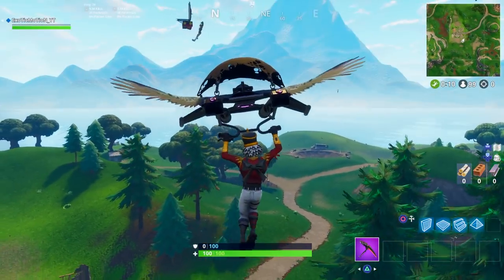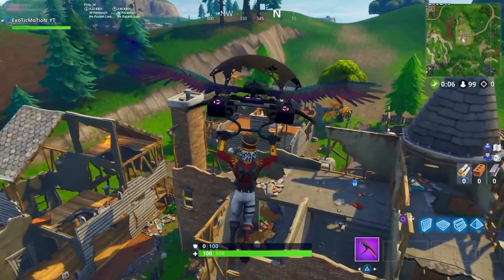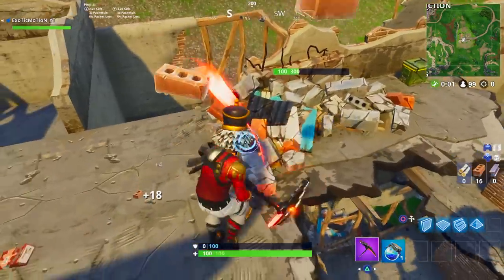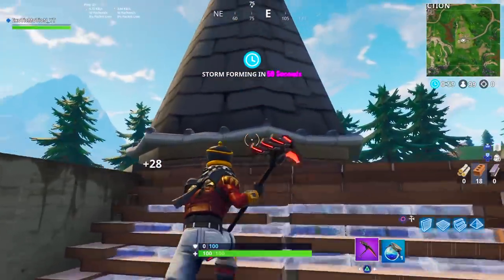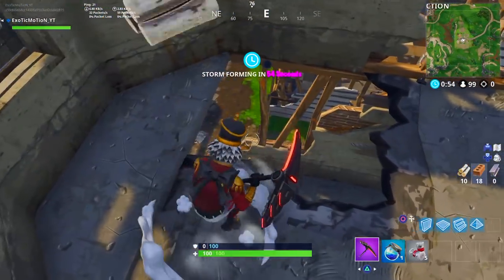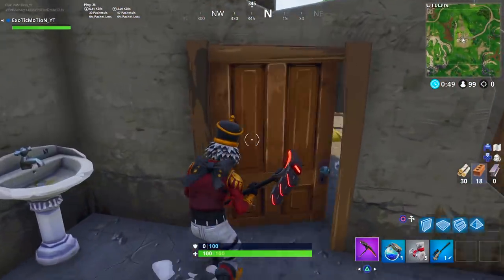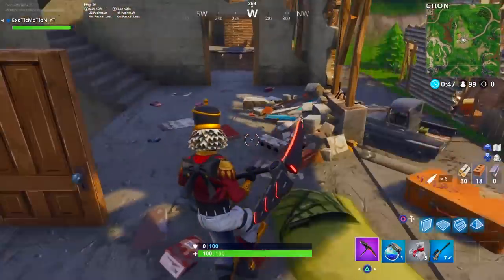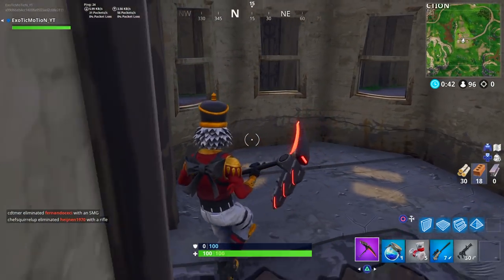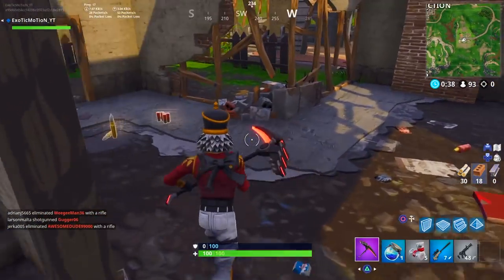Starting off with where to land - as you can see I'm landing just outside Tilted Skirt City at these broken houses. I've given many tips on landing spots but never really covered these broken houses. They're very good because they have pretty good loot and not too many people come here unless the battle bus flies right over them.